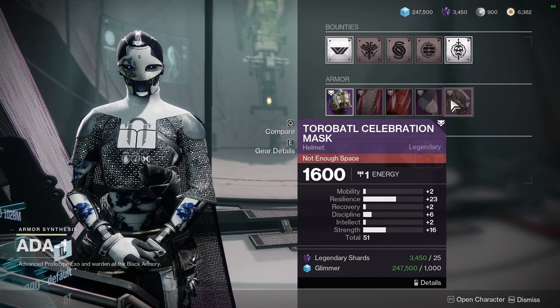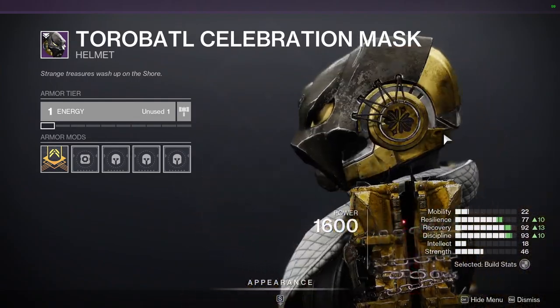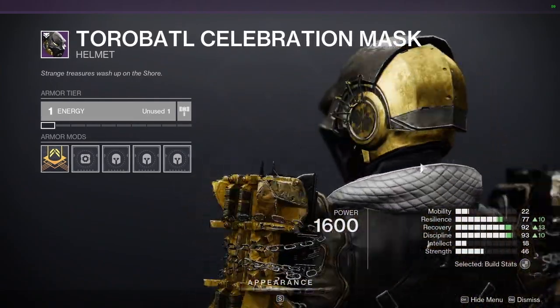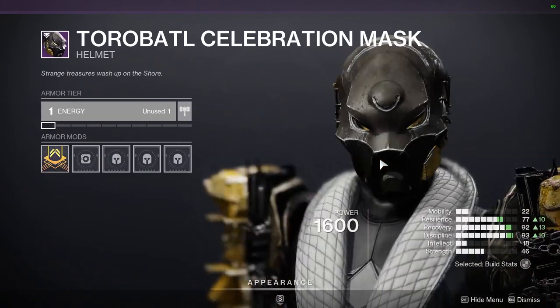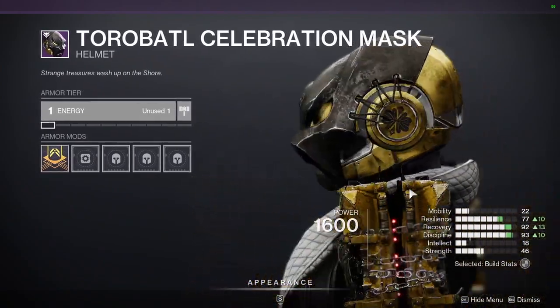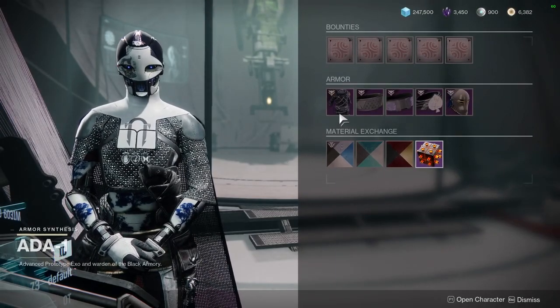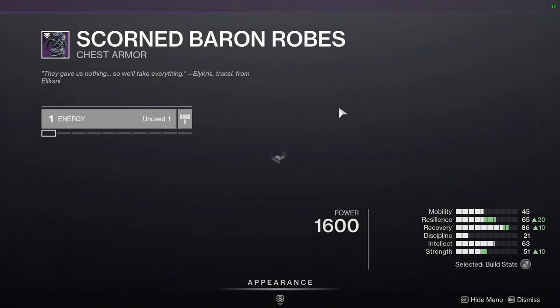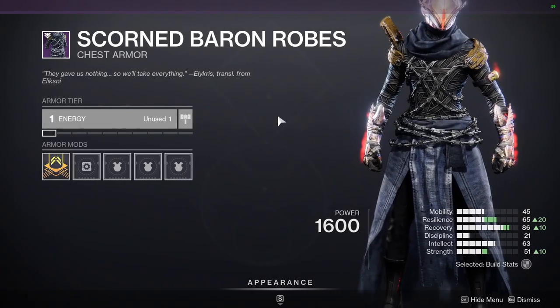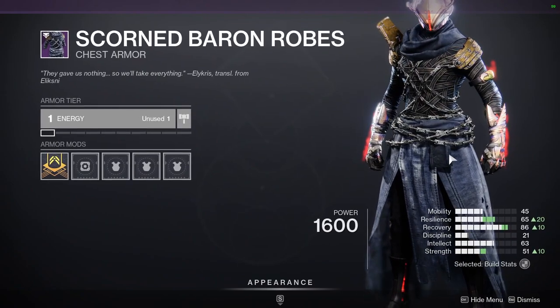And then we have the Toro Bottle Celebration Mask. I'm not the biggest fan. I've seen some people do some really cool Black Panther-themed looks with it, but I've never been a big fan of this mask. Last but not least, we have the Warlocks with probably the best Scorn Baron chest piece ever — I've used it with multiple sets and it's super cool.